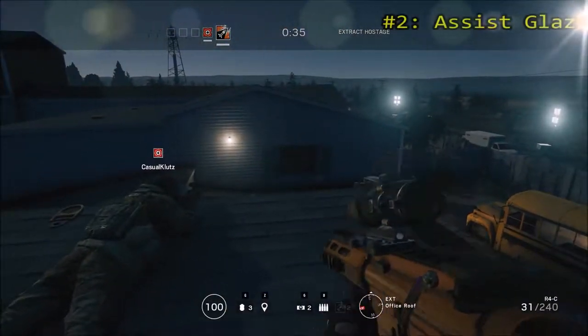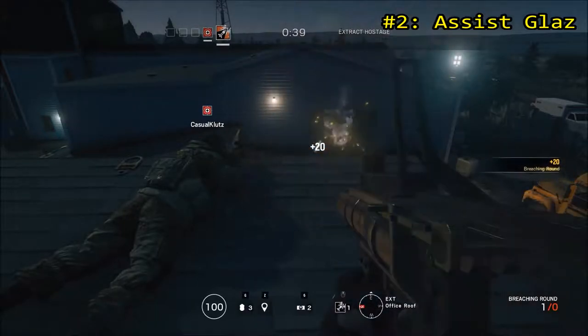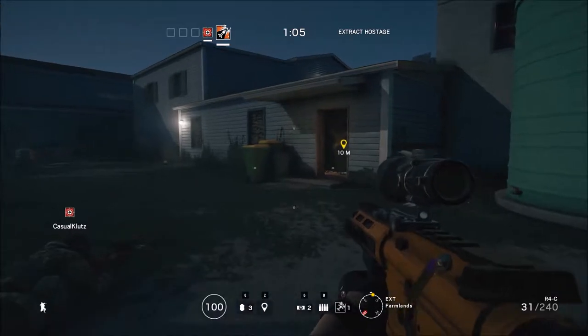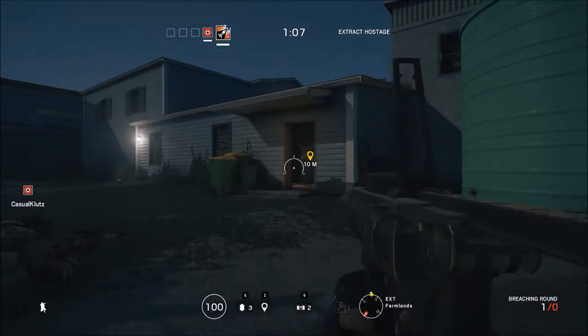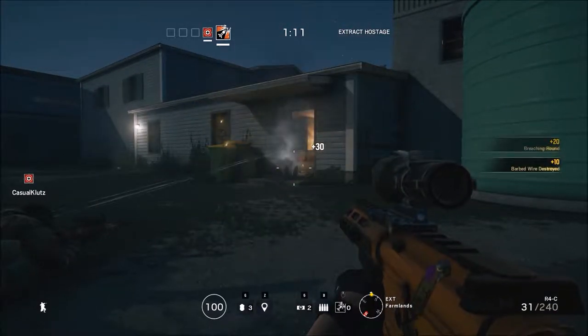Number two: assist Glaz. Glaz can destroy walls and doors just fine on his own, but having an Ash nearby to assist is always beneficial. Enemies will hide if they hear Glaz shooting out a window, but if Ash destroys the window the enemies might not expect Glaz to be watching, giving him an easy kill.